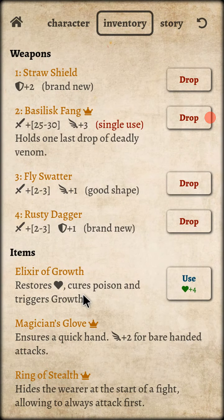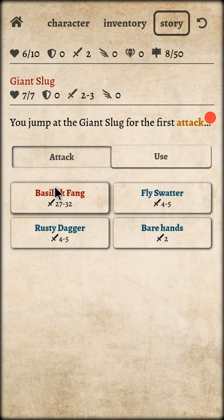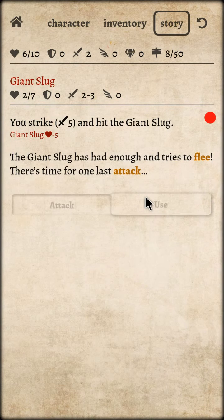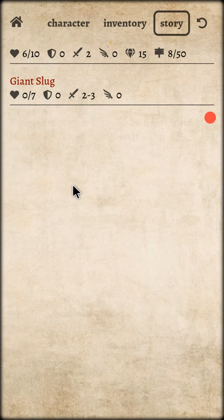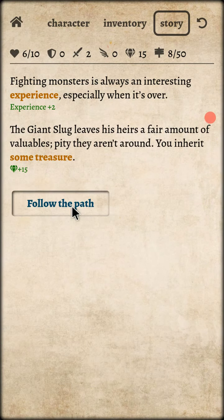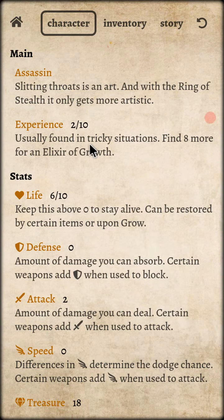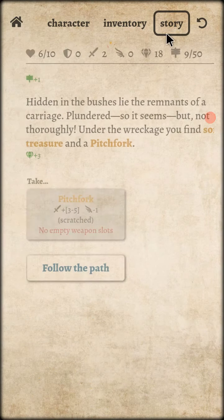Giant sludge — the giant slug! Just try to beat him down. How about the fly swatter? Let's use this. Follow the path — my character's experience is gonna be up. He will get the Elixir of Growth, which is really amazing.